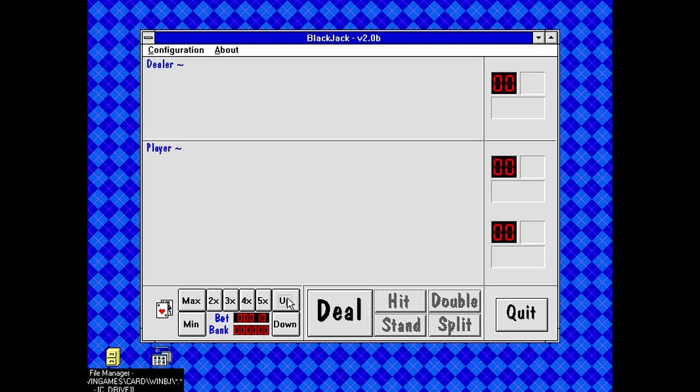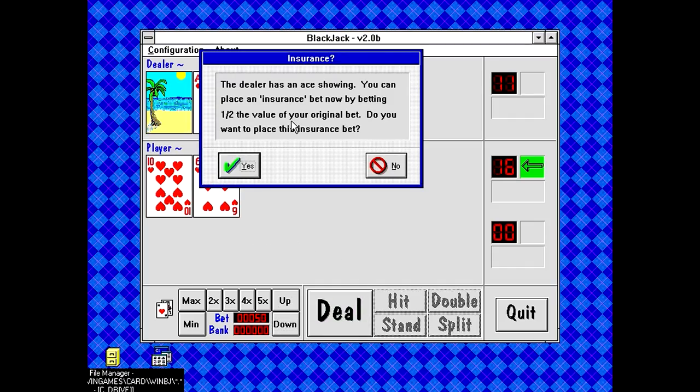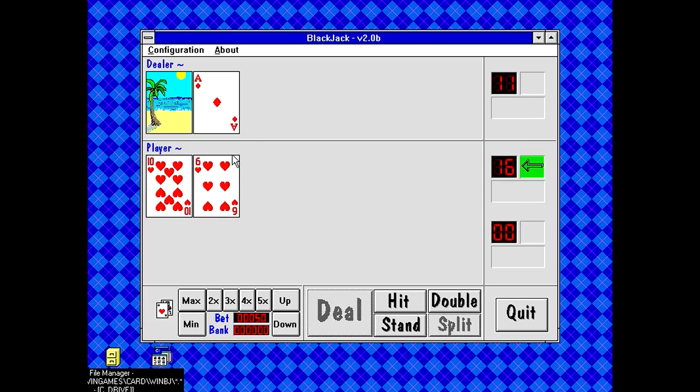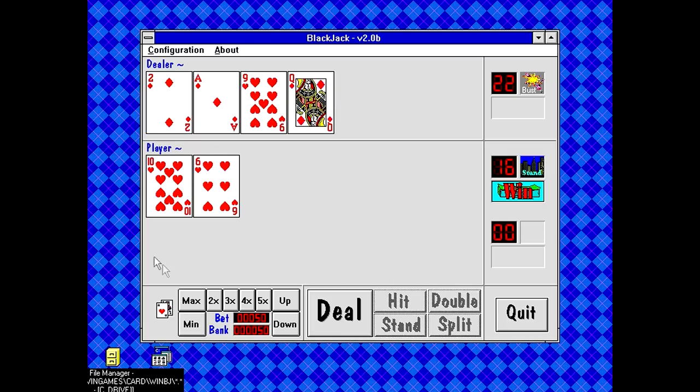We'll go with manual bet style and play with four decks. Placing a bet of 50 and then dealing. The game asked if I wanted insurance because the dealer is showing an ace. I'm going to say no. The dealer didn't have blackjack, and I'm sitting on 16, so I've got to stand. Dealer busted! We've got min and max buttons for minimum and maximum bet, plus X multiplier buttons - 5X means five times the minimum.